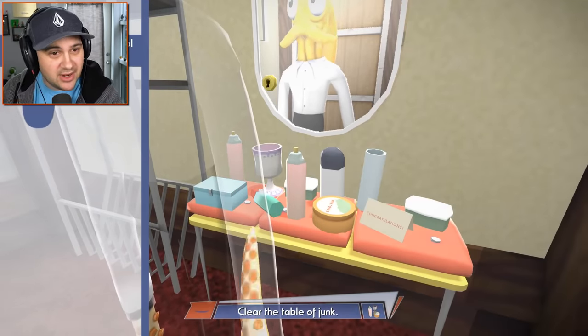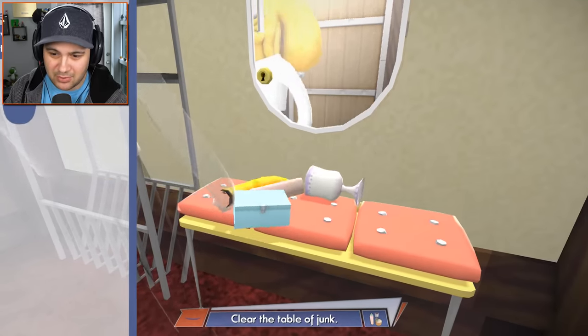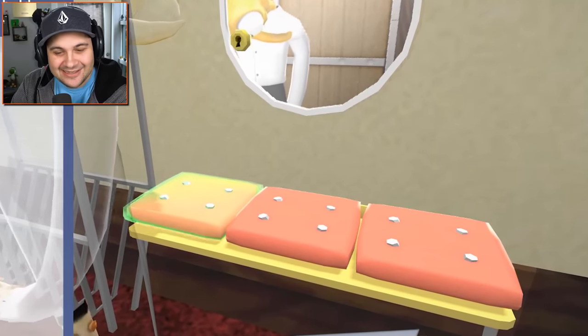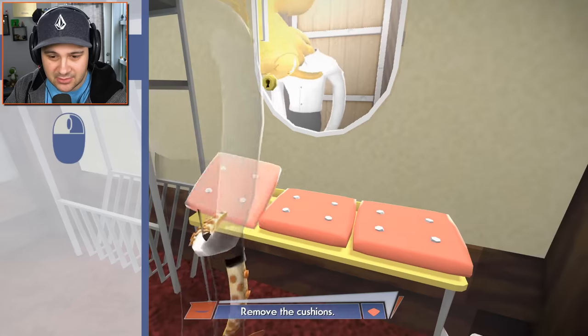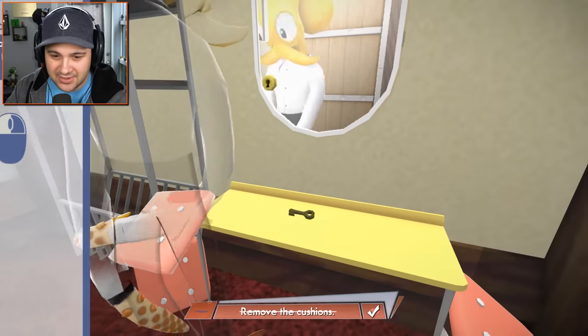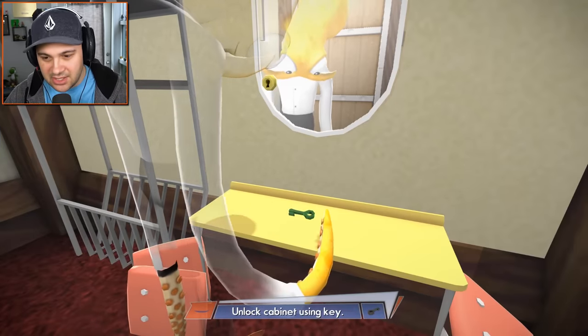It's gonna teach us how to play here. Clear the table — move the mouse to control Octodad's arm. Remove the cushions — left click to grab, left click again to drop held items. So we just — oh gosh, this is so good! I love it already. Unlock cabinet using key.